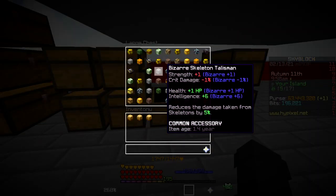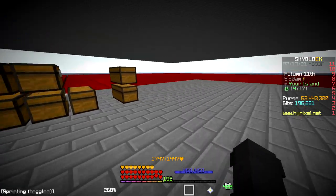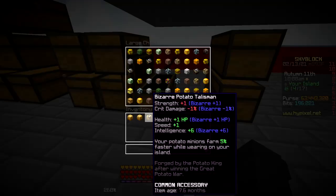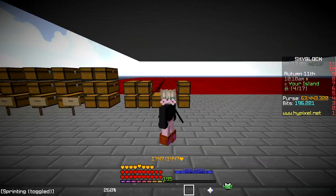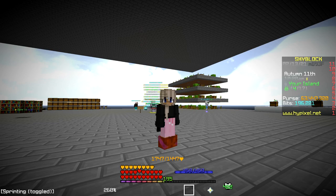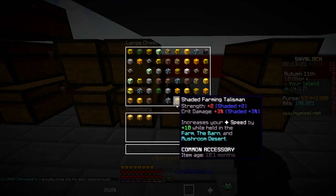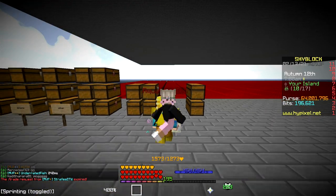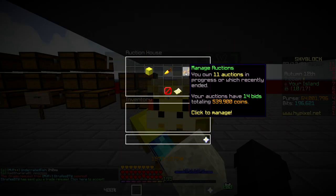I'm gonna sell all the uncommon talismans and then I'll be back with an update. Did you know that potato talismans go for five mil now? The lowest price on auction for the potato talismans is 5.5 mil. Anyway, I've put all the talismans on auction and sold the rest.